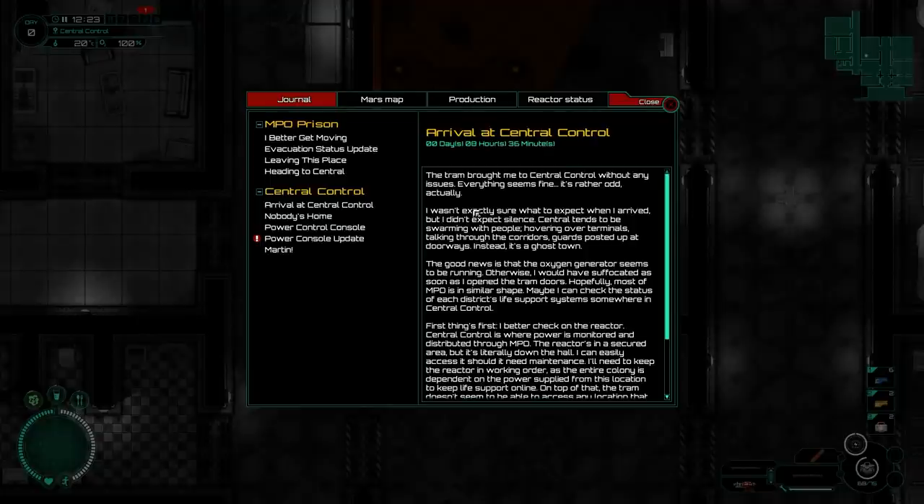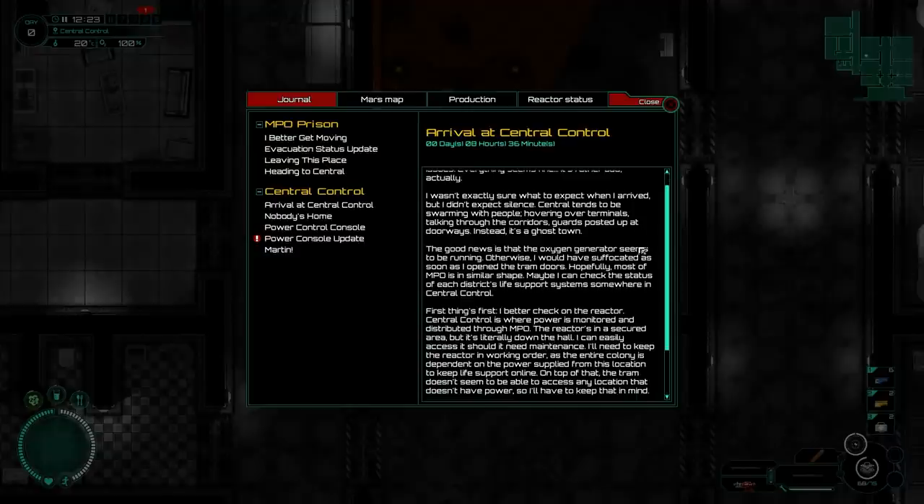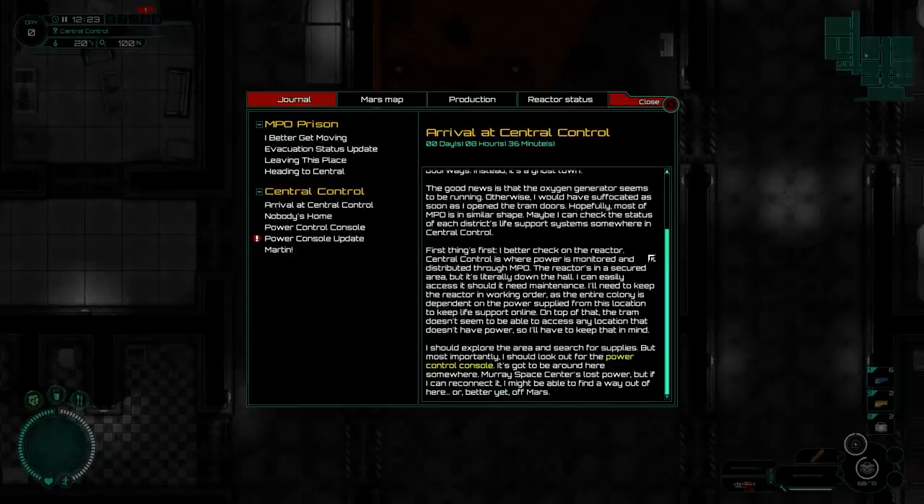Another journal. Hopefully most of MPO is in a similar shape. Maybe I can check the status of each district's life support system somewhere in Central Control. First things first, better check on the reactor. Central Control is where the power is monitored and distributed through MPO. The reactor is in a secured area, but it's literally down the hall. I'll need to keep the reactor in working order as the entire colony depends on the power supply to keep life support online. Murray Space Center lost power, but if I can reconnect it, I might be able to find a way out — or better yet, off Mars.